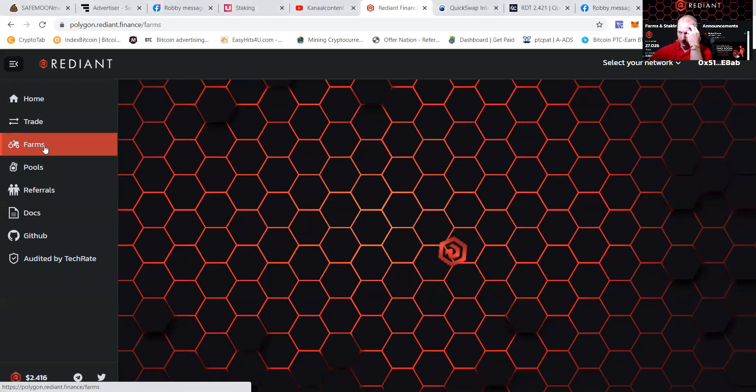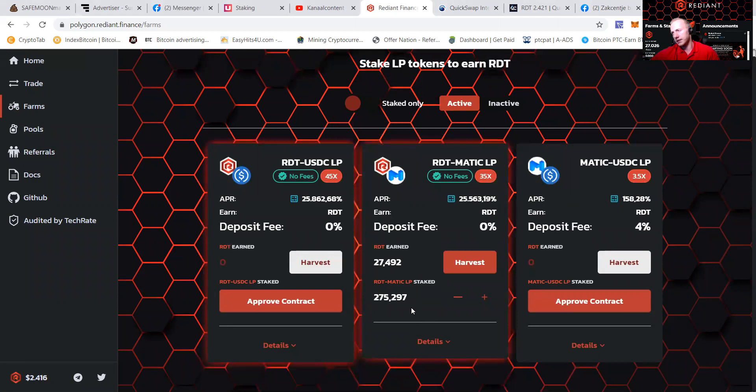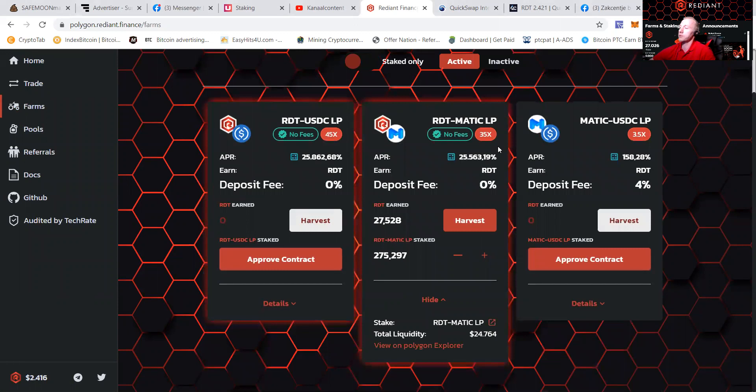You can see that the farms here — I'm in the native coin. You can see that I'm in RDT Radiant Matic and I got like, yeah, I think $1,000 in it, maybe some more. Cannot see it like this. And you can see that I'm getting around 70% on a daily base, which is a great percentage.